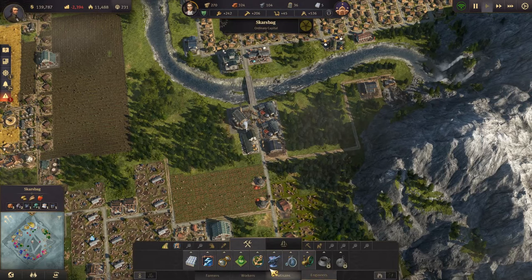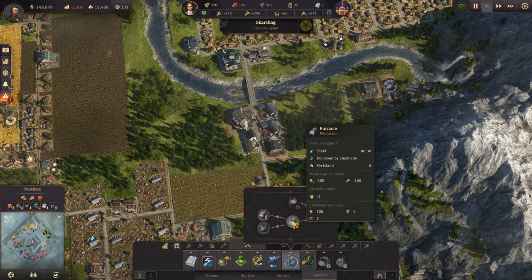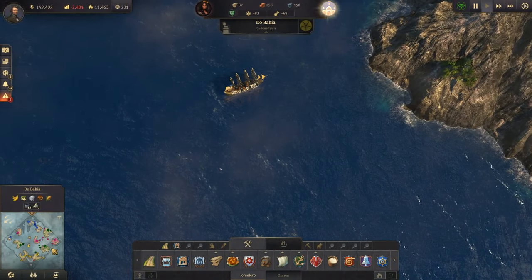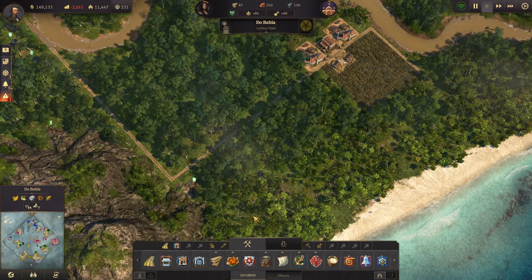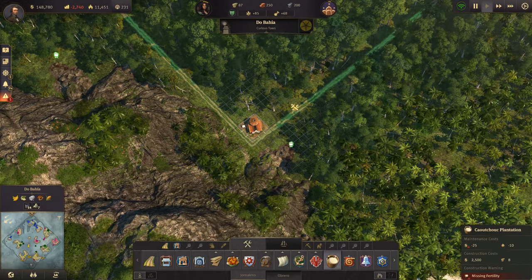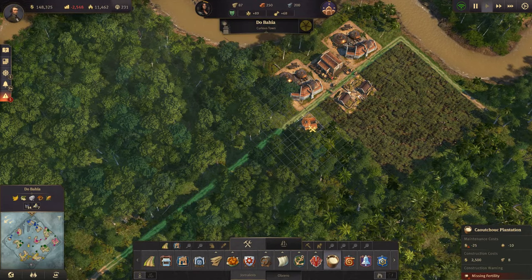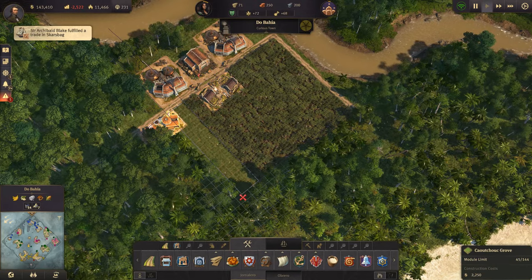Let's see what we need to make penny farthings: iron, coal, a caoutchouc plantation, a furnace, and a bicycle factory. Let's jump over to the New World and make some caoutchouc. I think we'll do that here on our main island as well - this is a fine area for it. Let's stick a couple of caoutchouc plantations down here and get that moving back to the old world.